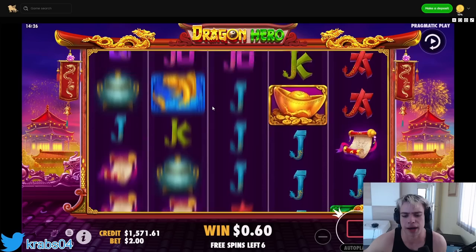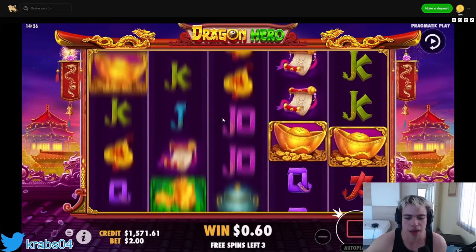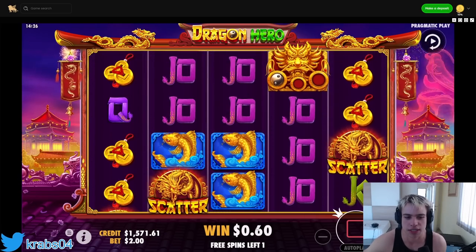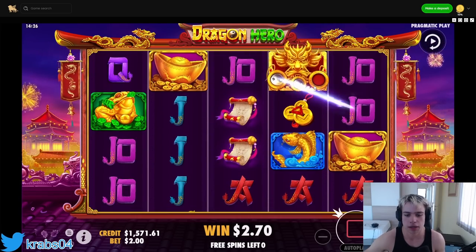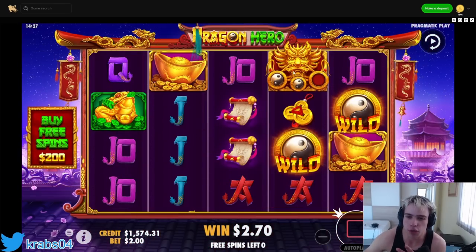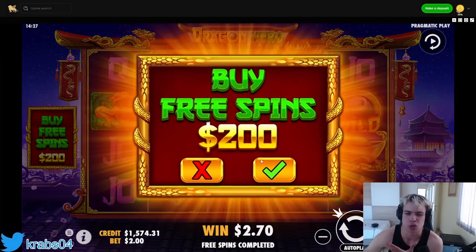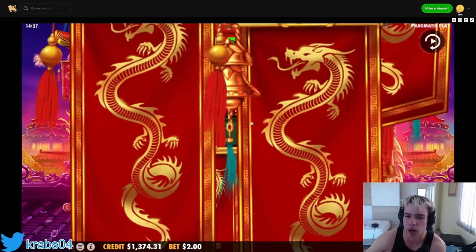Wait, what is happening? Two spins left and I've got $0.60. Something insane - wait... I just got a 1x, ladies and gentlemen. There's no way! I think I understand now - if you get the dragon, you collect these kung fu symbols. Let's do another one for $200. I'm a bit confused - ten spins is a lot and we got a freaking 1x.